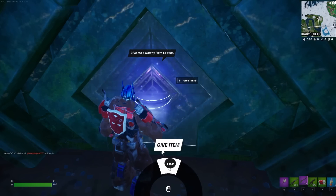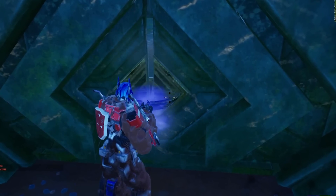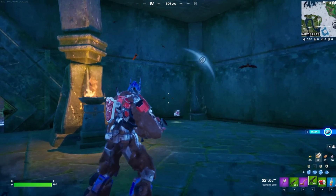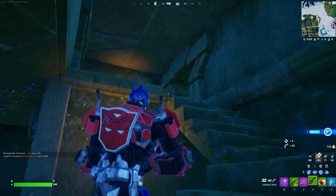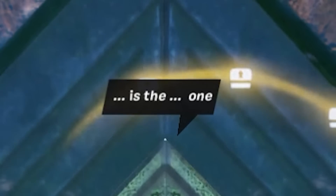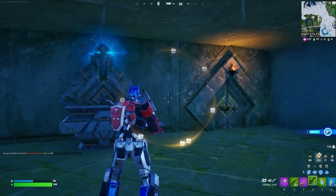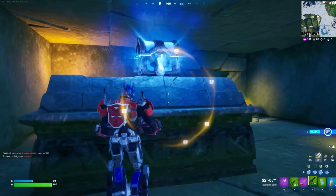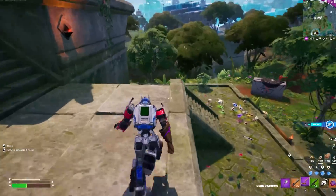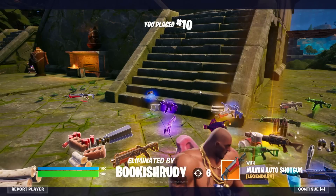If you give a worthy item, you may pass! There's a bunch of vaults in our Fortnite game, and depending on the rarity of the item you give them, it depends on if you get inside. A purple sniper seems pretty worthy — this is acceptable, you may pass! Season 3 is lit! Those are bats! Season 3 is sick!